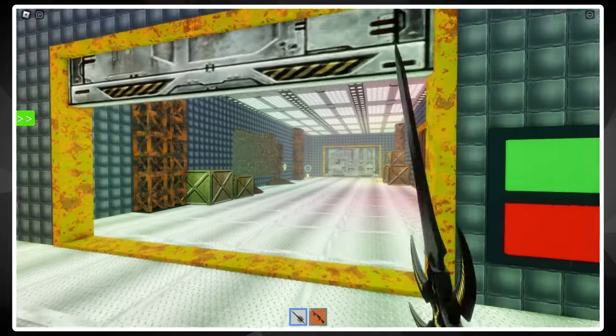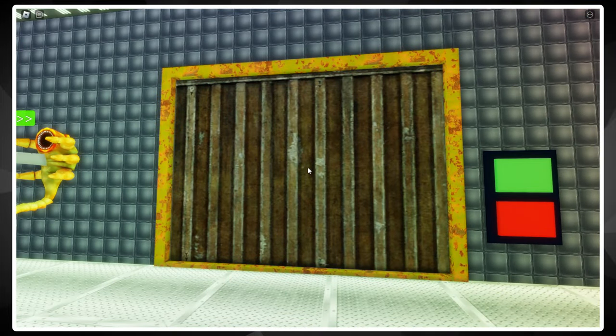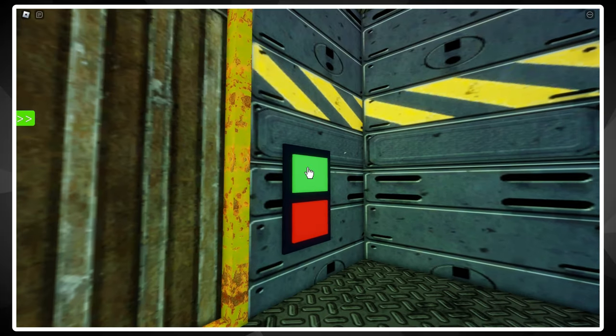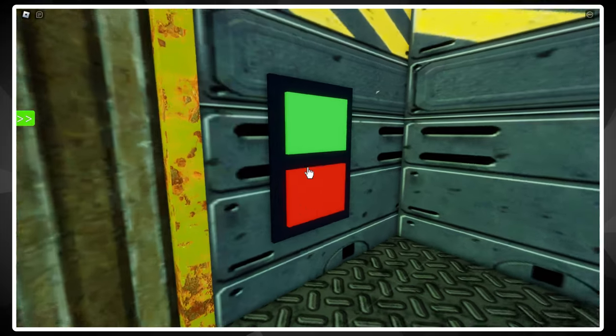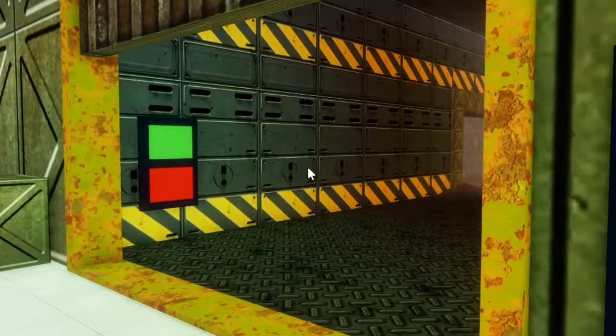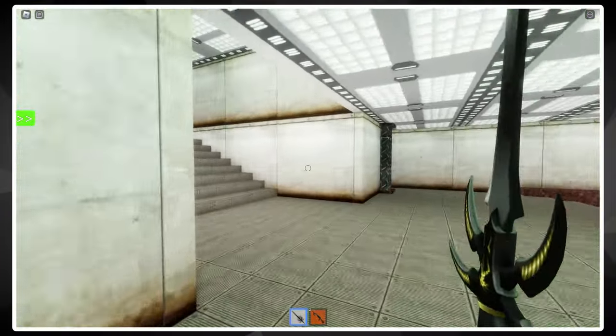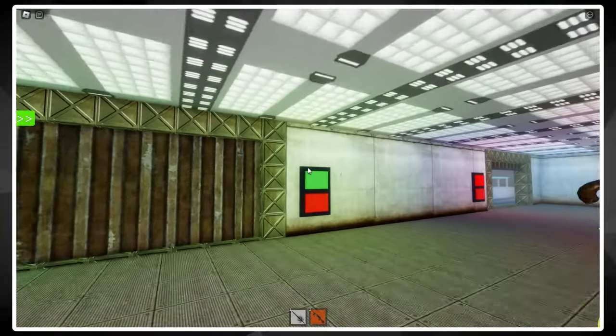Speaking of the doors, they also have another massive flaw: there is no GUI to open and close them without physically clicking on the buttons yourself. This isn't as bad as half the doors being broken, but it's still a massive nuisance if you're trying to get around the area quickly. You might be thinking I'm holding my expectations too high for this game — and I am — but interactable GUI doors are super easy to implement with free models. I just want to hear the excuse this time, that's all.